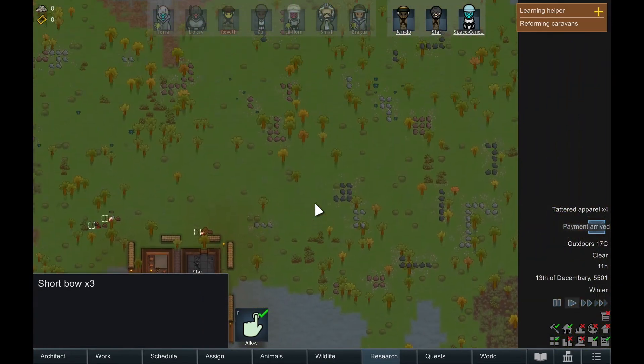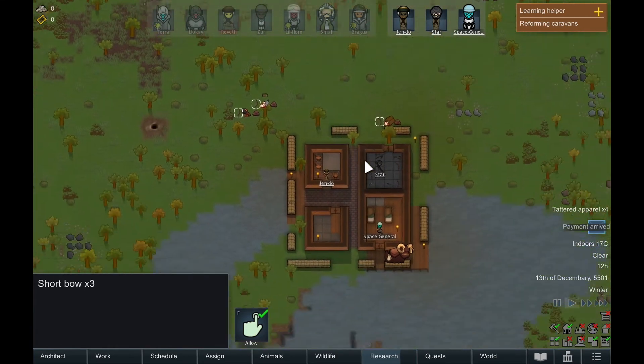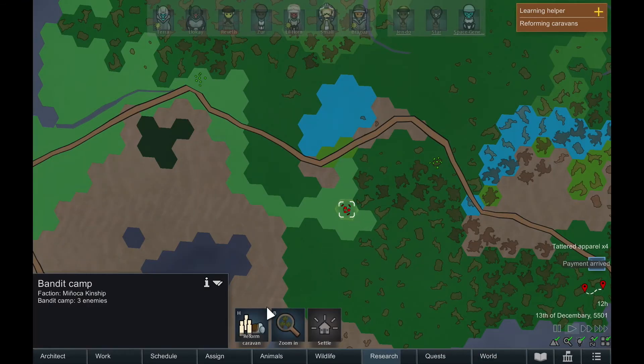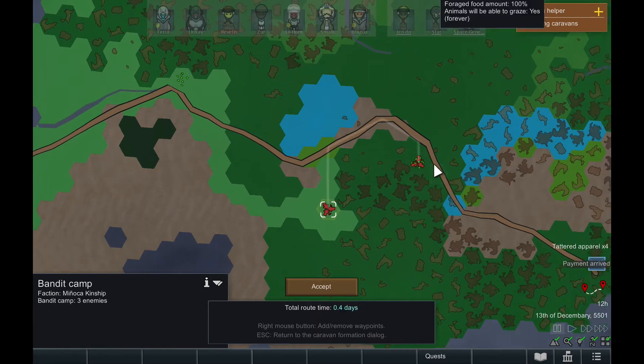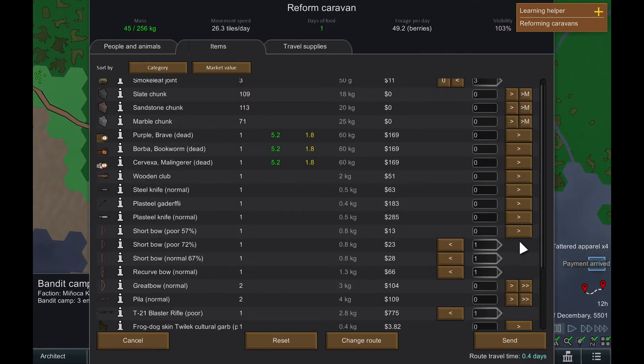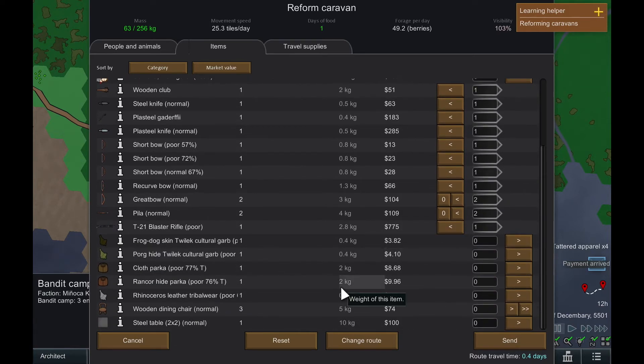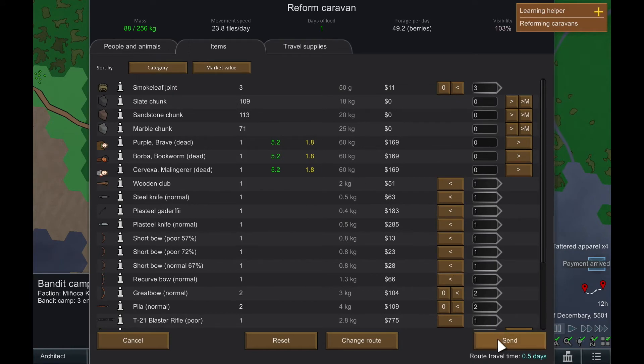Kind of a disappointing haul. We have received our payment though - we now have a bionic arm and a shield belt. Let's reform the caravan and drop by the other guys on the way back to base. We'll take anything of value in the area and probably drop it off at the nearby colony. These weapons aren't the greatest and tainted clothes wouldn't be much use, but we'll take the table and the chairs since we have lots of carrying capacity.